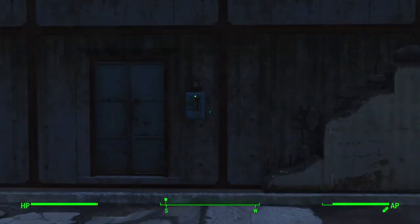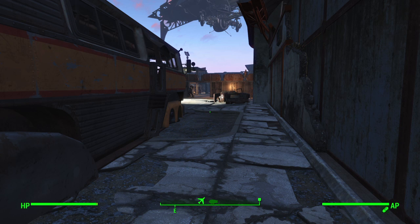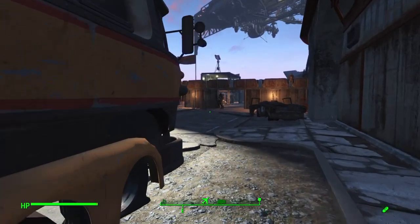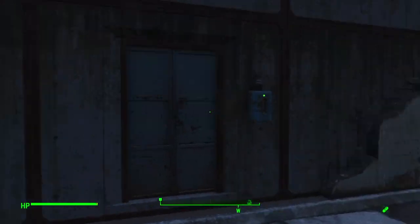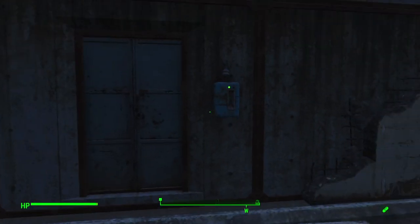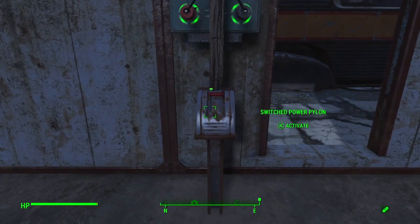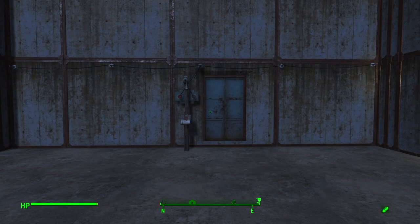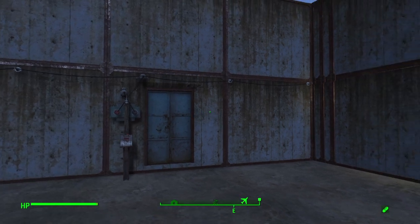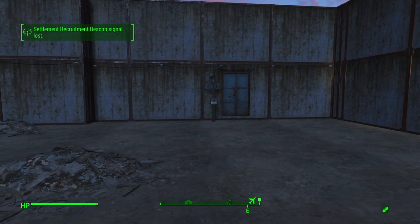The entrance to the settlement is on this side because that's close to where you spawn in. One thing about Boston Airport is you can't build a fast travel map within the settlement — you'll always spawn just where we started the video over there. Sadly we can't spawn straight inside, but this entrance is fairly close to where you do spawn. We have a door here with a two-way electric switch so we can come in and then close the door from the inside, locking all the baddies outside. We've used a logic gate to provide the two-way door action.